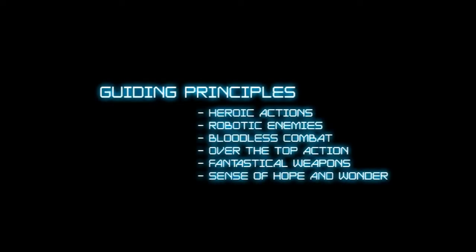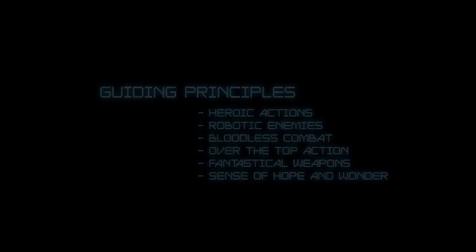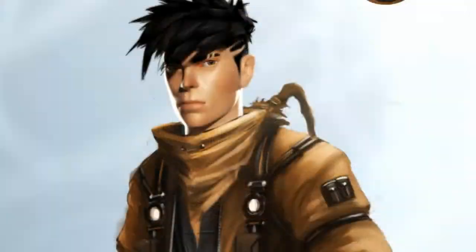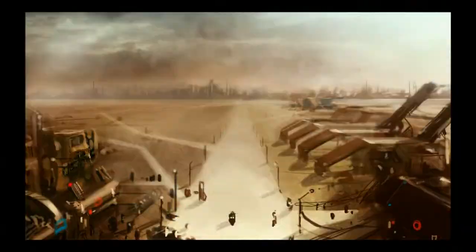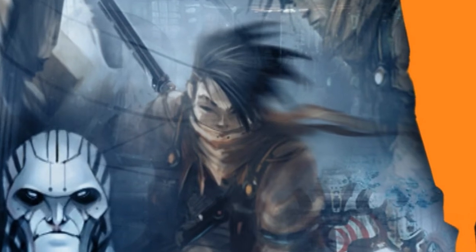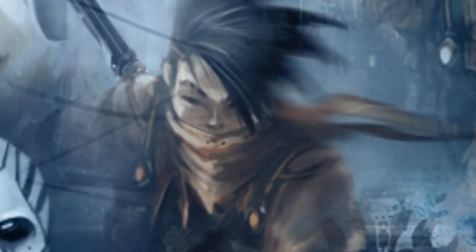In support of the experience we envision in Salient, we've come up with some guiding principles for design to help us clarify our creative focus and maintain alignment with the Disney brand. In Salient, Riot's actions are always heroic, enemies are robotic, combat is bloodless, action is over the top, weapons are fantastic in nature, and there's an overarching sense of hope and wonder. With these principles in place, we feel we can deliver an exciting property that lives within the Disney brand. Salient is a game unlike any other — it combines the combat and mobility of the best action games with the storytelling, interaction, and character development of top RPGs. The stories within Salient can span multiple products and continue on to include sequels, prequels, and parallel storylines, with the universe expanded beyond games into other mediums. Thank you for taking the time to listen to this overview, and we hope that you're as stoked about this as we are.